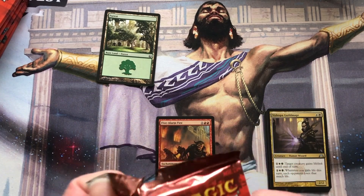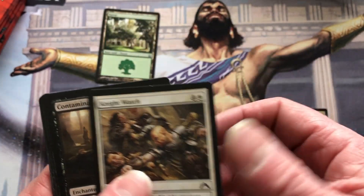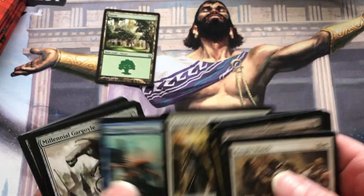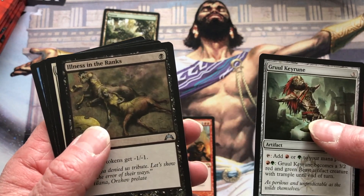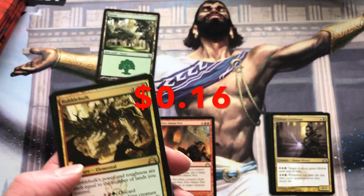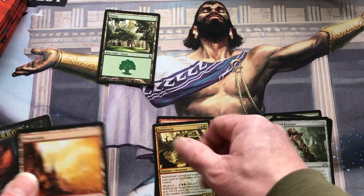Pack two: Veraski inside — planeswalker points. I guess you can't get those anymore. Sky Knight Legionnaire: flying and haste, sweet. Act of Treason, Gruul Keyrune, Illness in the Ranks, Hold the Gates with Rubblehulk. For six you get an Elemental whose power and toughness equals the number of lands you control. It has Blood Rush — discard, for three, target attacking creature gets X/X, X being the number of lands you control.